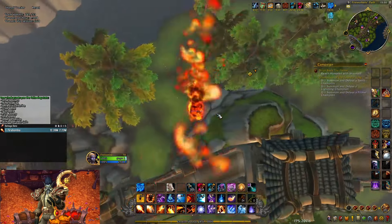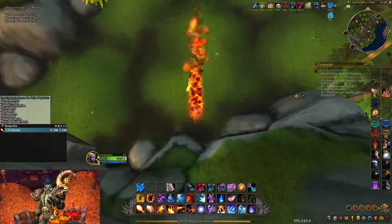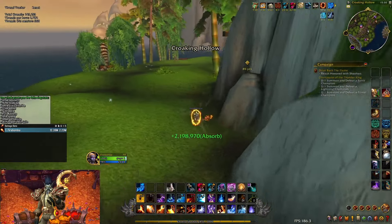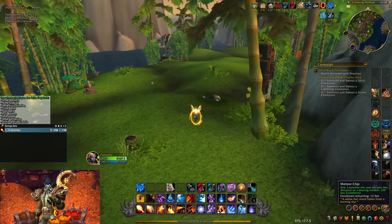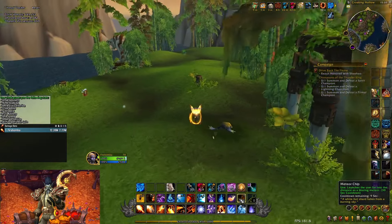The good thing about this is the Meteor makes it so you don't take fall damage. So if you can't escape fall damage in some other way, you can very easily escape it, just because the Meteor Chip lets you take no fall damage.